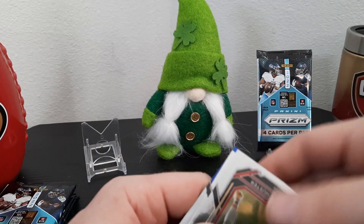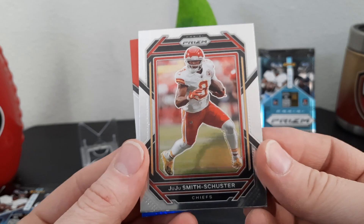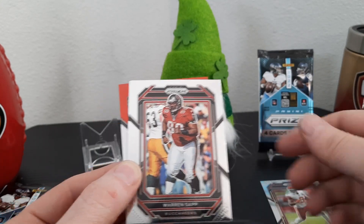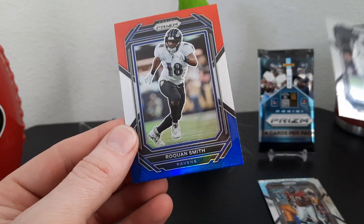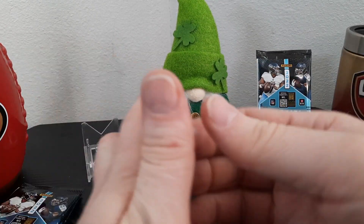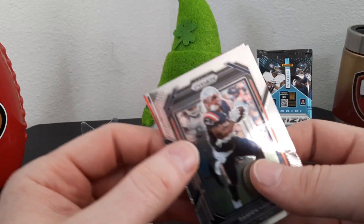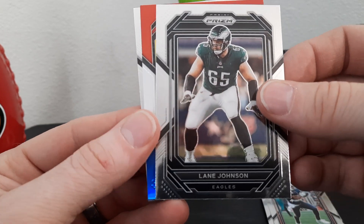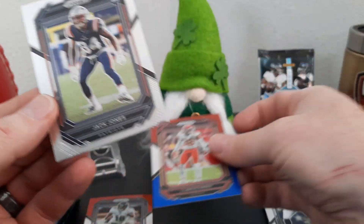That's what the prism base looks like — JuJu Smith-Schuster right off the bat. We got a Warren Sapp, Trevon Diggs — not a rookie — and Roquan Smith. Damian Harris, Lane Johnson — not a rookie — Jerry Sneed, and this is a rookie: Jack Jones.